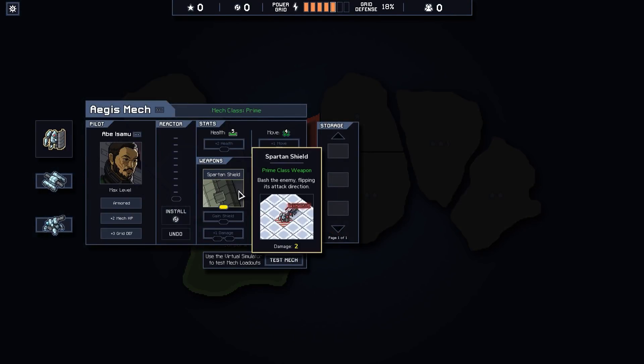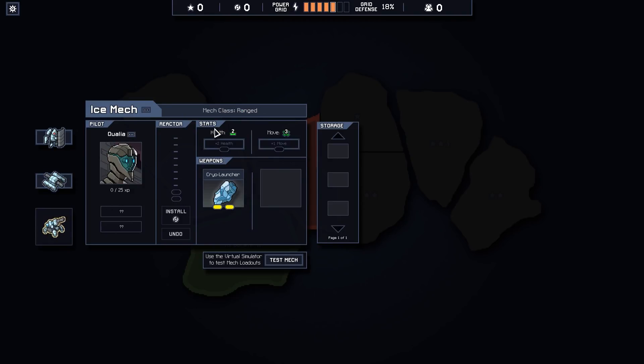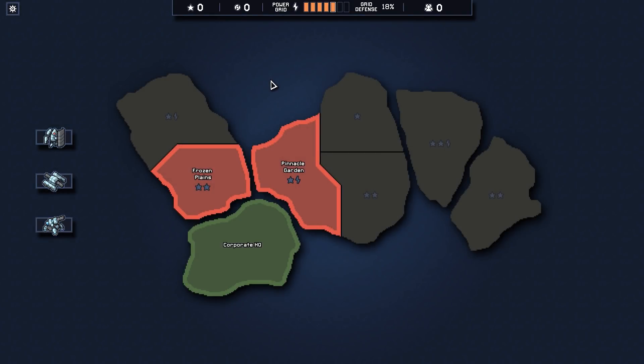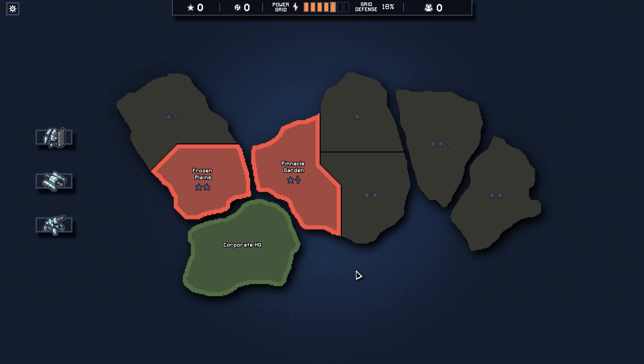Let's take a look at their abilities. We got the Spartan Shield, which bashes the enemy, does two damage and flips the enemy's attack direction — really useful. Then we have the Janus Cannon, which fires two projectiles in opposite directions. And then we have the Cryo Launcher, which freezes yourself and the target. Interesting.